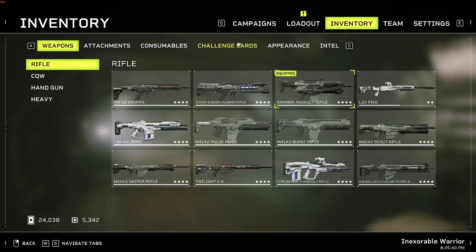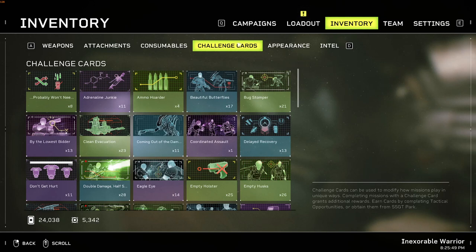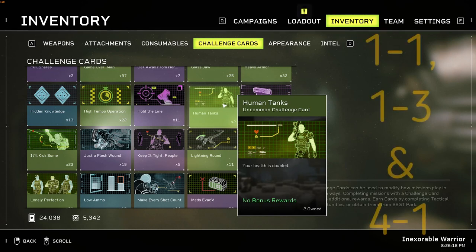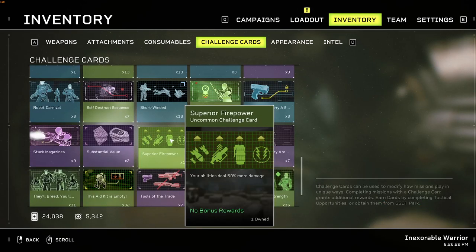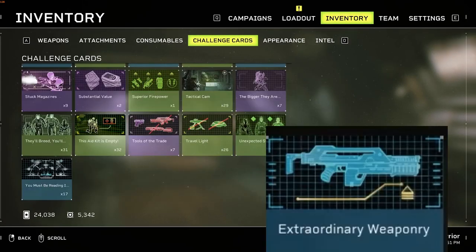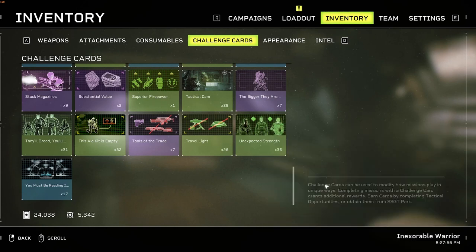Let's talk about challenge cards. You can use any card for fun — they can make the game hard, challenging, or funny and give you experience and credits. However, the best cards to use on Insane and Extreme are: Human Tanks (your health is doubled — use on missions with few or no aid kits such as 1-1, 1-3, and 4-1), Pure Firepower (your abilities deal 50% more damage — use on missions with a Demo and Technician), Ammo Hoarder if you don't have a Recon, and Extraordinary Weaponry for a flat 25% damage for the whole team.